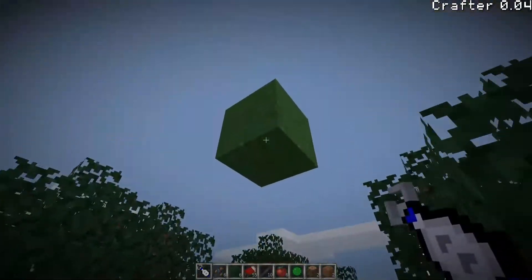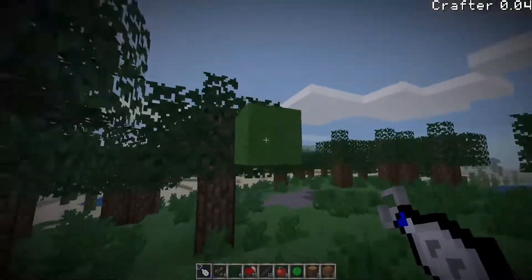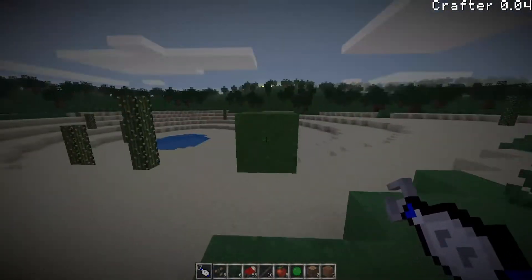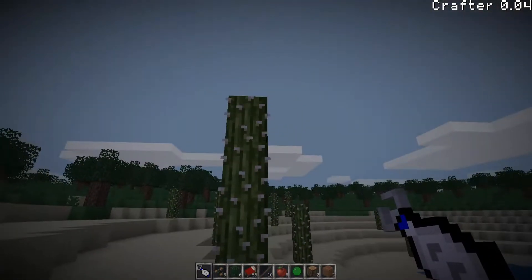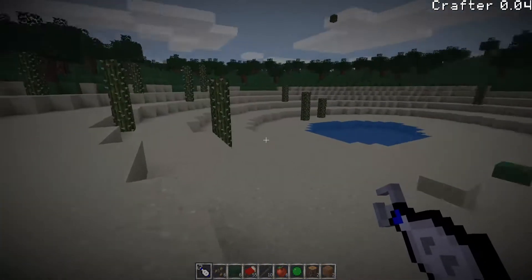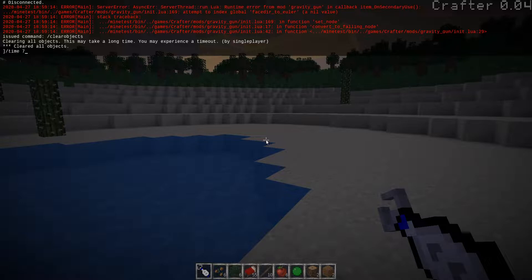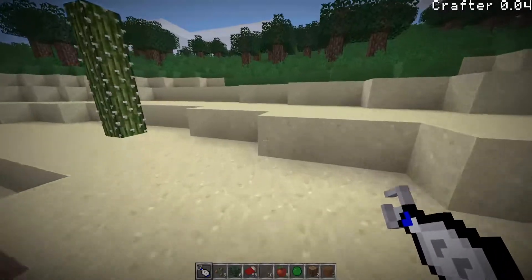Basically, you can pick something up, walk around with it. It stays within three nodes of you. You can whip it around, it'll try to stay there. This thing can do whatever you want — it's super cool. It's way too much fun to mess around with.